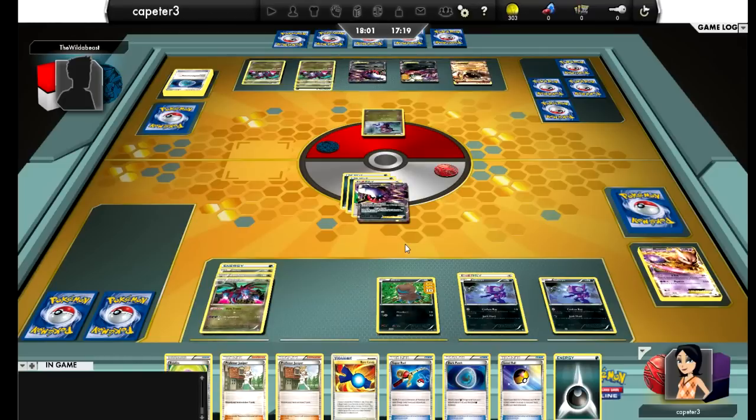He decides to do nothing — and this is what gets me: Paralysis. Paralysis is the clincher, because Darkrai decks don't run Switch. For the random times that we are affected by special conditions, it is not really worth it to run Switch. He hits a Heads at a crucial time — and if I'm correct and he does win it, that Heads is what wins the game, hands down.